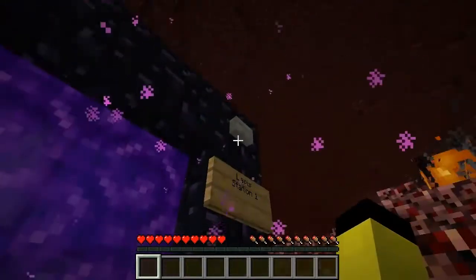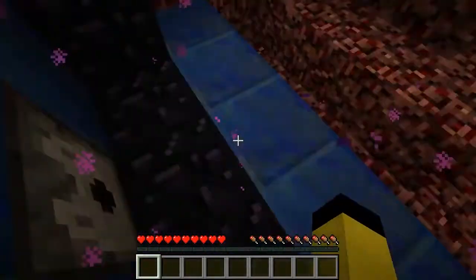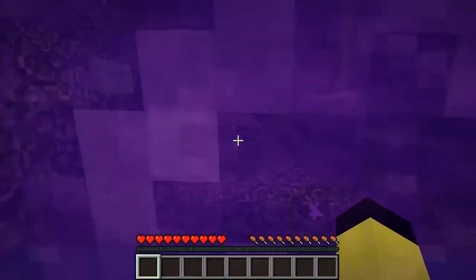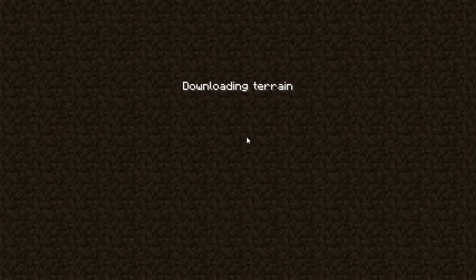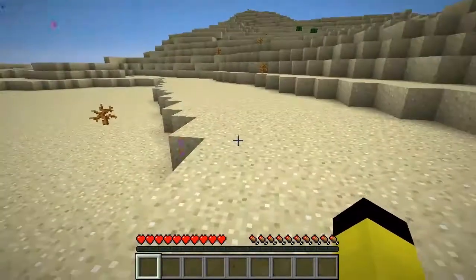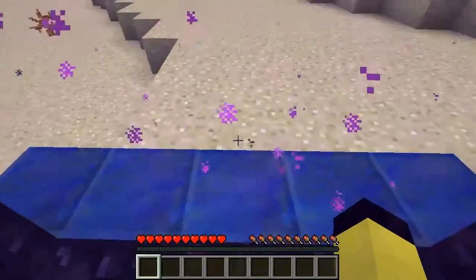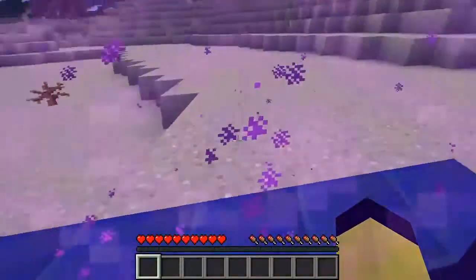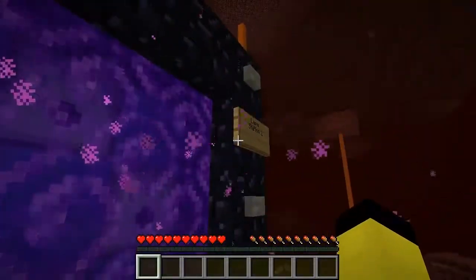Let's go through the Lapis portal and instead of coming out at central station, we'll now come out at Lapis station number 1. Let's keep going — disable and re-enable and stand in the portal. When we come out you'll see that we are already 1,000 blocks away. There we go, 998. Let's go back through again, and instead of coming out at Lapis station number 1 or central station, we'll actually come out at Lapis station number 2.